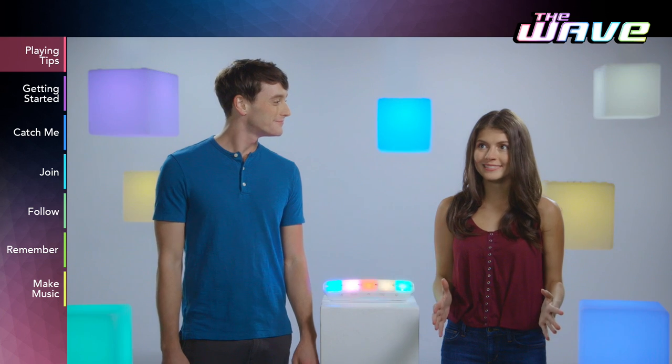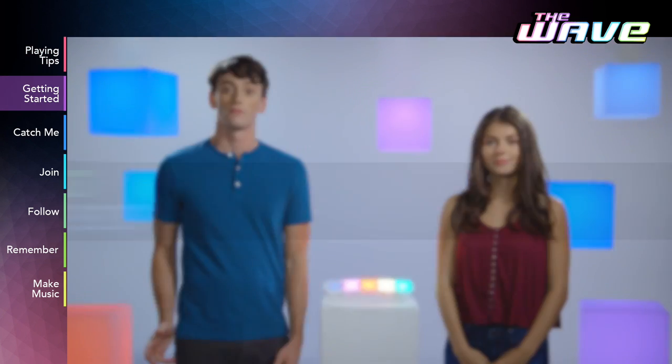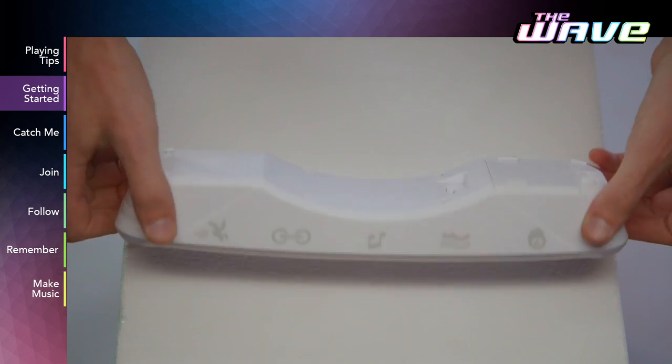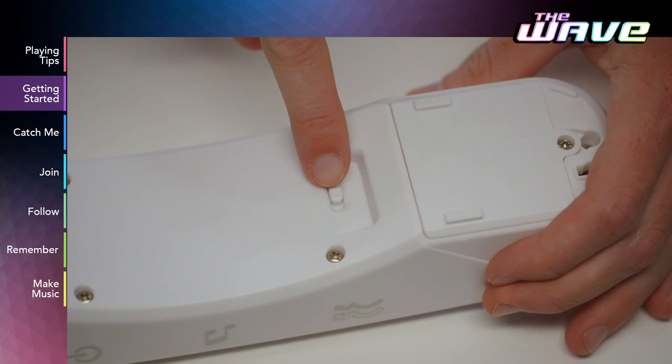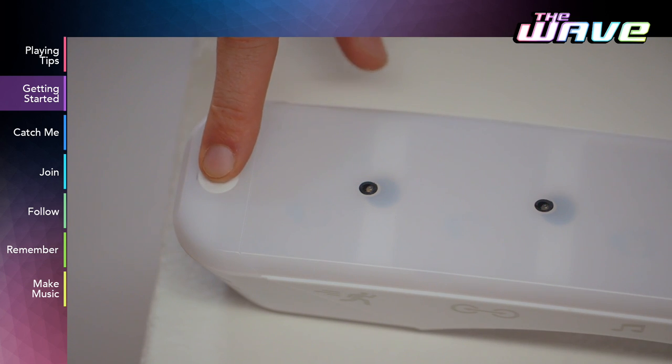Now that you've got the information, let's get playing. First, get out of demo mode by flipping the switch to on. Now press the power button to juice up. It's time to choose your game.